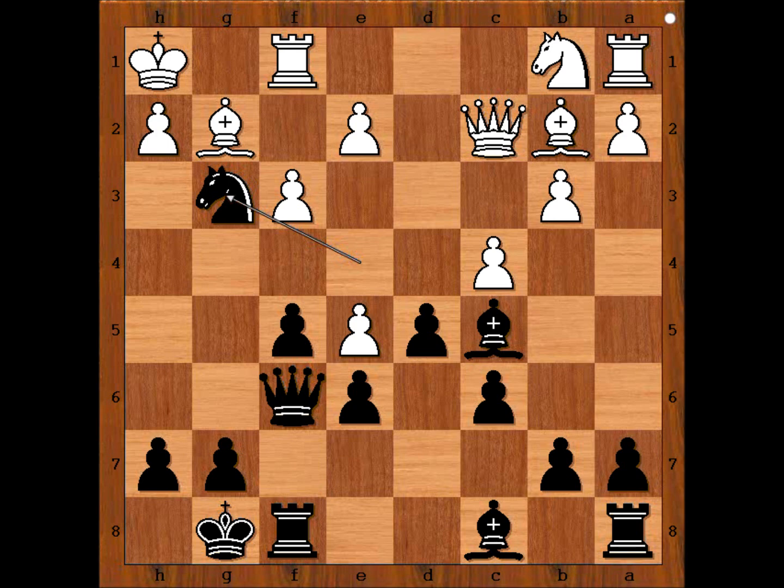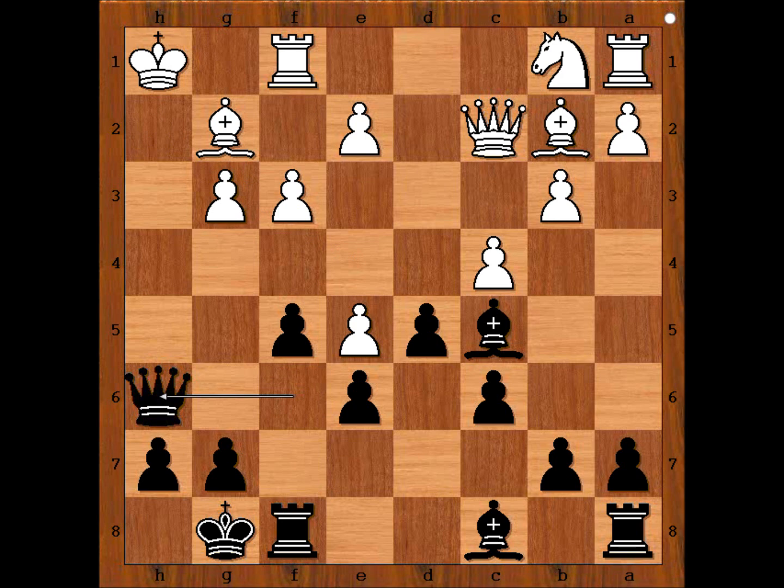In view of this continuation: Pawn takes Knight, Queen to h6 check — the only move — and then Queen takes Bishop, check. Mate.